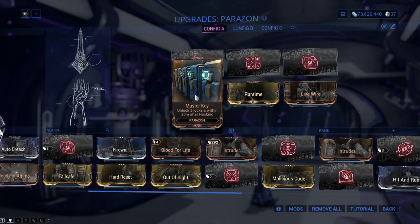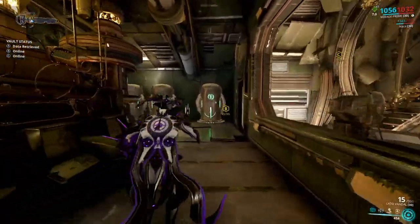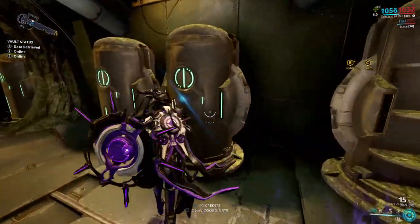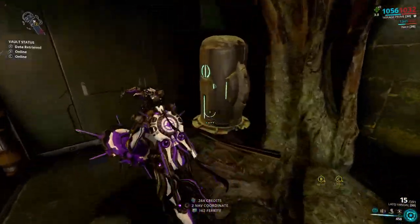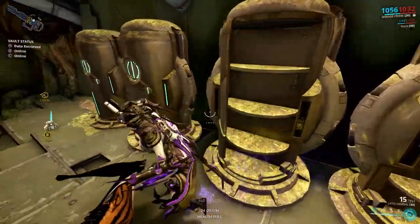Master Key has a 10% drop chance from spy vaults on the planets Earth, Venus, Mercury, Mars, and Phobos, from the third vault. What it does is kind of useless — it unlocks 5 lockers around you in a 20-meter radius when you successfully hack a console. I really don't see a use for this because there aren't many lockers around nowadays.